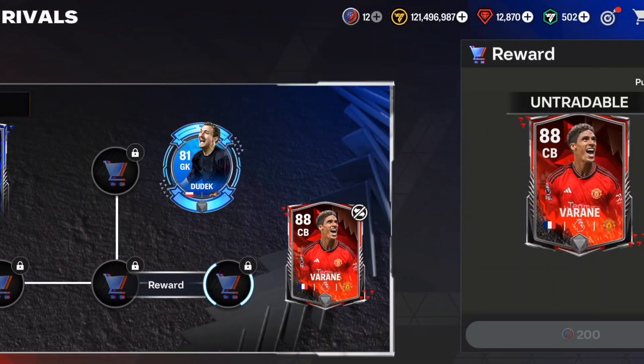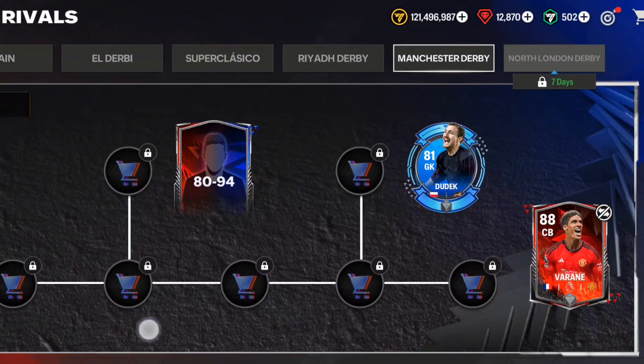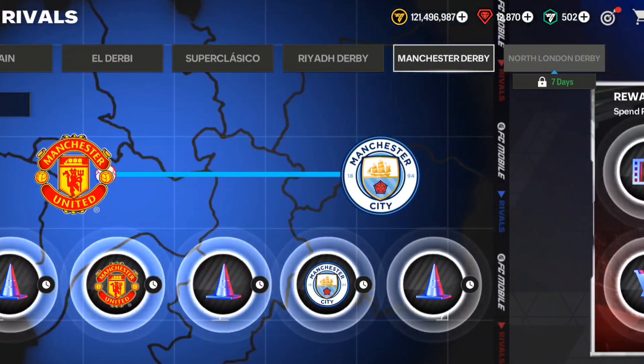The interface is similar to the El Derby event. We just have to play for at least a week and we will have enough tokens to get Varane for free. We can also get an additional 84 overall milestone and Dudek as well. So in one week you will have all of them.